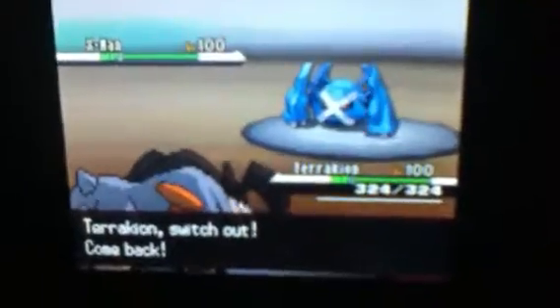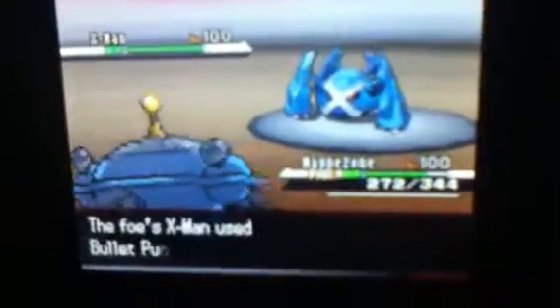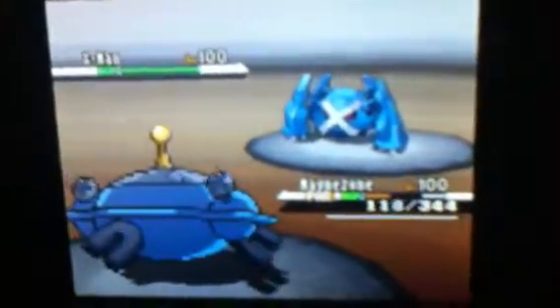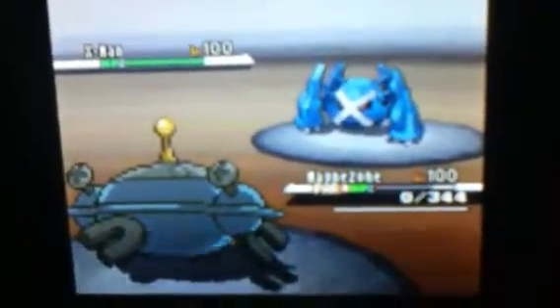Then he sends out his Scizor. I had to switch out of my Terrakion because it's Choice Banded into Stone Edge, so I send out my Magnezone. He goes for Bullet Punch. I'm trying to get a Thunder Wave on his Scizor, but he Thunder Waves me instead and that kills off my Magnezone.